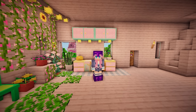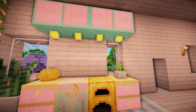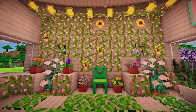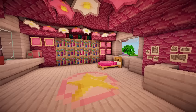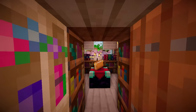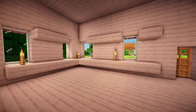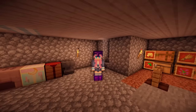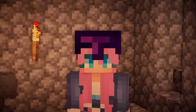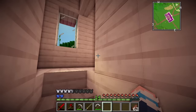Hey guys, what's up? LDShadowLady here, and welcome back to X-Life. Last episode I upgraded my house and did some decorating. We now have a beautiful pastel crafting area, an entire wilderness wall dedicated to the froggy throne, a glorious fish tank for Fernando the seahorse, a super pink bedroom with a secret library, a big empty area, and an embarrassing basement. So today I thought we should take care of those embarrassing parts of my house.